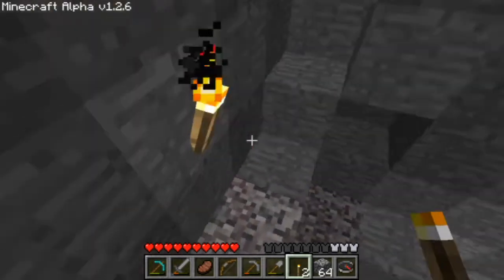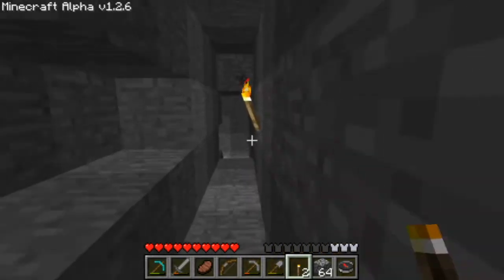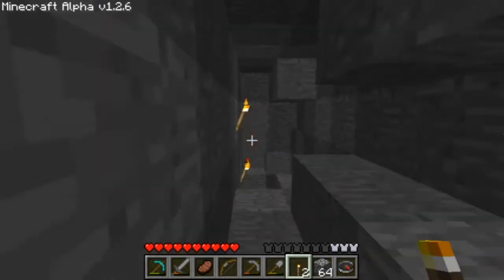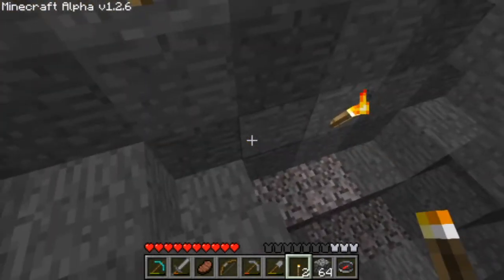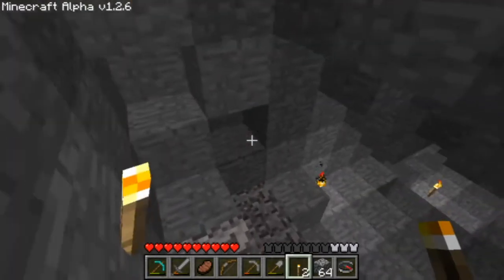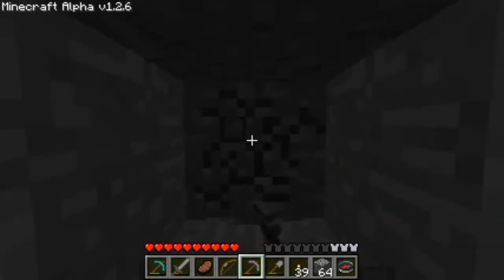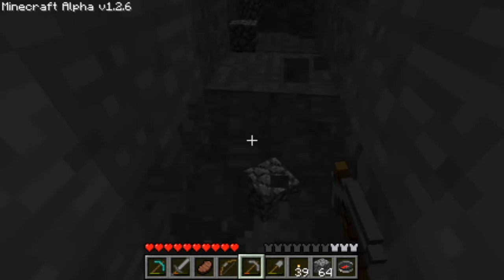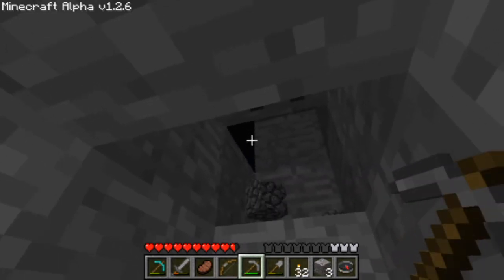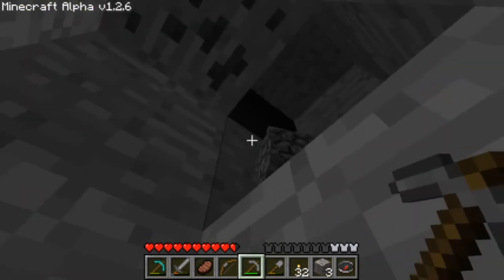That's one weird thing I've found a lot of in Minecraft Alpha — you get these weird straight walls. I don't know if it has to do with chunk borders or how that works with the cave generation. It's just very interesting, you get these very weird flat walls. I can't tell which direction the sound is coming from — might be from behind me. And I think I found who's making the whole racket: a bunch of creepers in this cave up here.